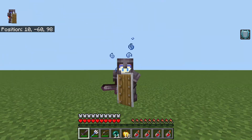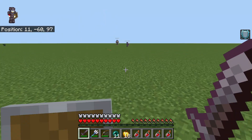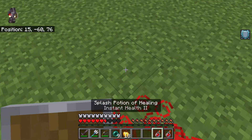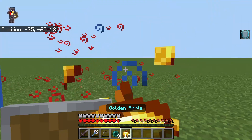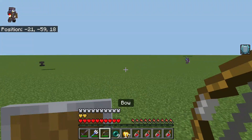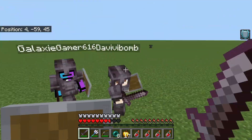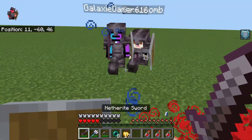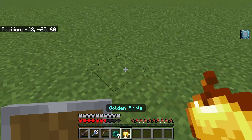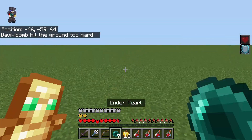For the final point, it's 1-1, we are tied. This is for the final point. 3, 2, 1 — go. Going straight in. And just like that, Vivian was out.